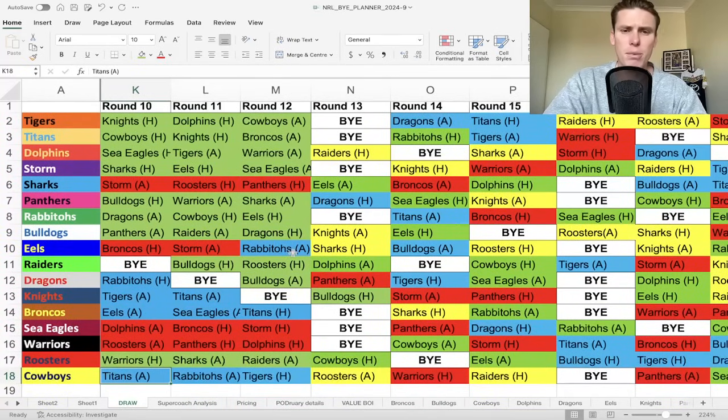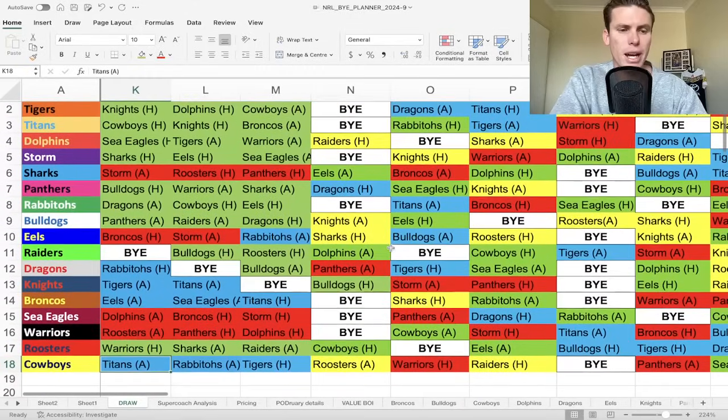Dylan Brown is a terrific purchase in Round 12 or 13 if you are looking that way and need a half for that section. Mitch Moses obviously won as well - if he can come back in sort of Round 11 or 12, then Round 13 he could be a purchase as well, if his foot's okay.